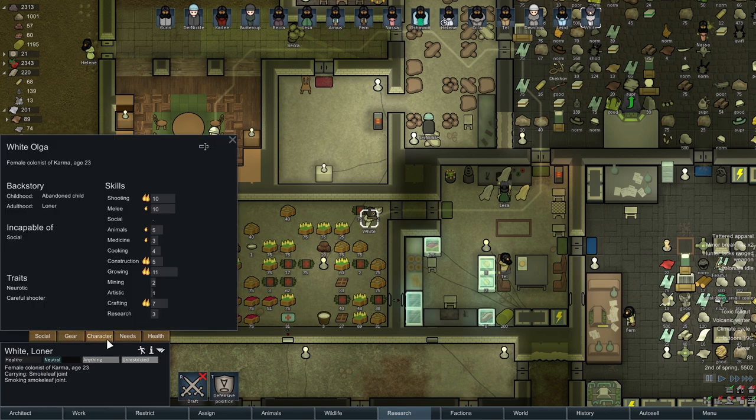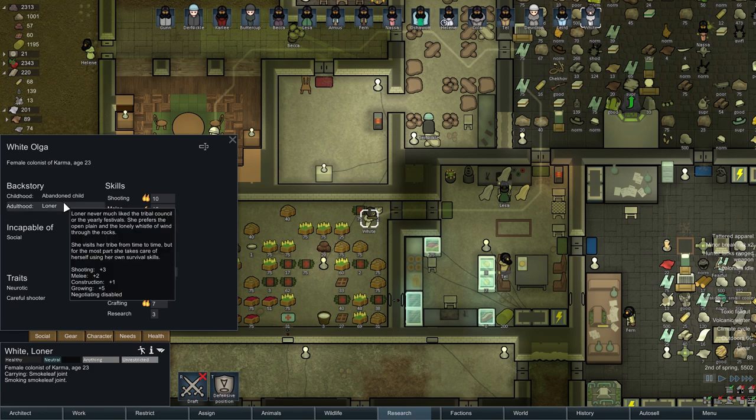White is a loner. Abandoned child — White was born sickly. Thinking that she would only burden the tribe, her parents left her out in the elements. Somehow she survived. Melee plus 3, crafting plus 3, but social minus 2 — didn't get too much chance to talk with people. And then she became a loner, so that's going to make it even worse. Loners never much liked the tribal council or the yearly festivals. She preferred the open plain and the lonely whistle of the wind through the rocks.